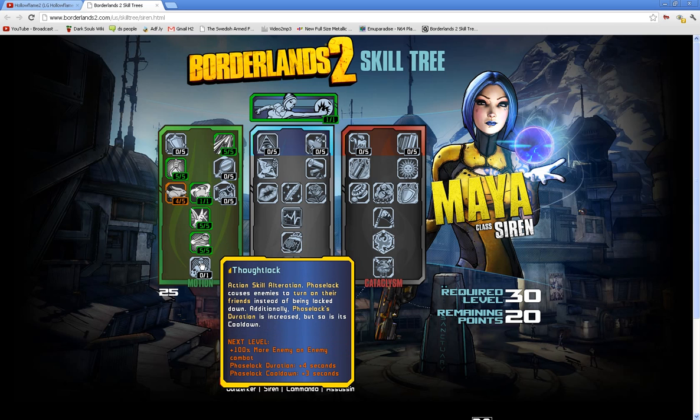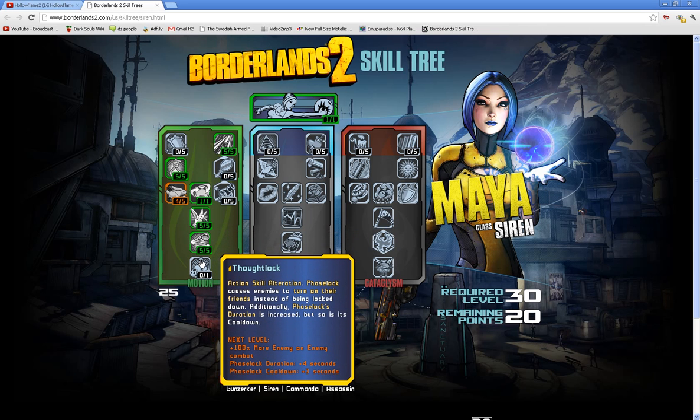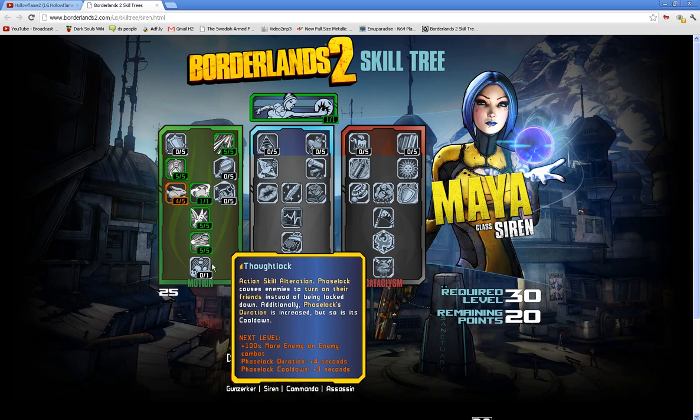Last but not least, Thought Lock — another skill alteration. Phase Lock causes enemies to turn on their friends instead of being locked down. Additionally, Phase Lock duration is increased but so is its cooldown. It all depends on the votes I'm getting on my first video — I'll put a link in the description. I don't think I'd use that perk personally.